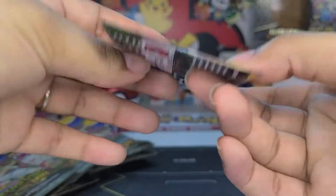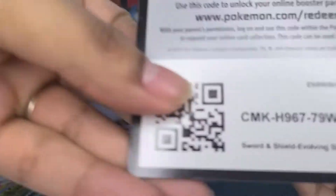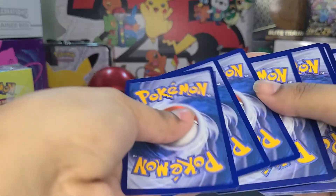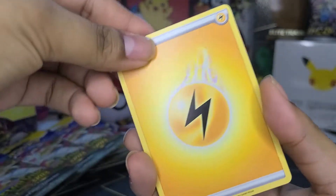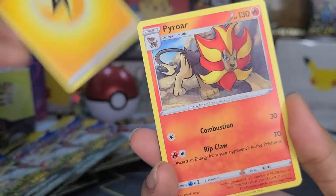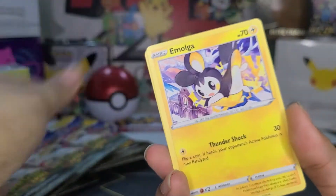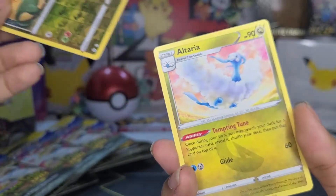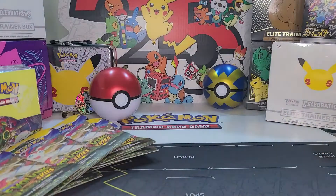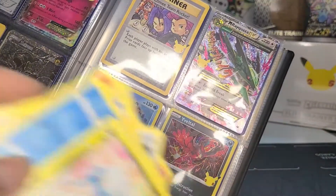Let's open this Evolving Skies before we go — let's see what we can get out of this if anything. I don't know what I want for dinner, I'm hungry — Pokémon Oreos! Let's see... come on Eevee... Lucian... nothing. Nothing — we end on a low.